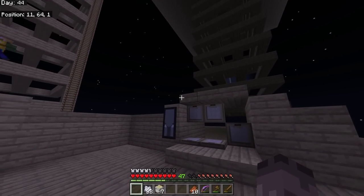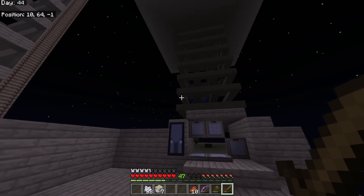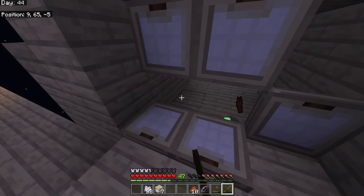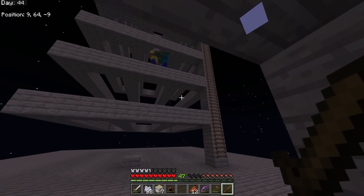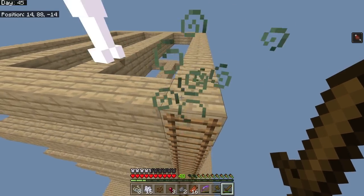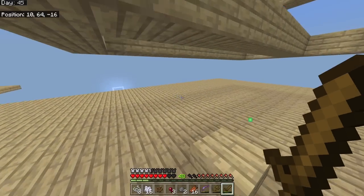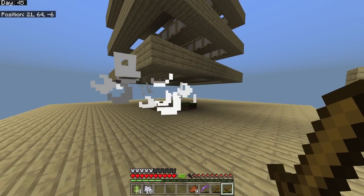Whenever I spot witches, zombies wearing armor, or skeletons with enchanted bows, I instantly go for them. A zombie dropped an iron sword - pretty decent. I can use it as a weapon or melt it down whenever I get a furnace. I didn't end up making a roof for the second farm to save resources. It's a long grind.